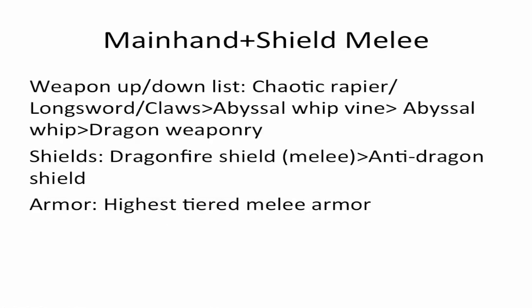For the Main Hand plus Shield melee method, you're going to want Chaotic weapons, or an Abyssal Vine Whip, or an Abyssal Whip. Lastly Dragon Weaponry, although I would not recommend killing the Queen Black Dragon with Dragon Weaponry. For shields, you're going to want either a charged-up melee Dragonfire Shield, or just a normal Anti-Dragon Shield. You need one of those two shields or you will get absolutely creamed. For armor, just take your highest-tiered melee armor.